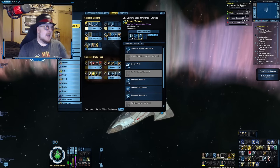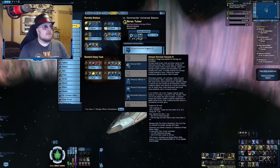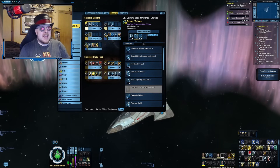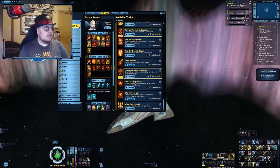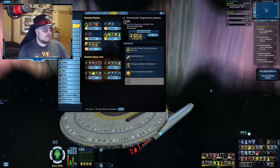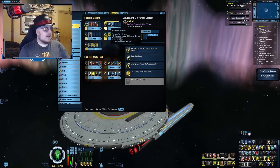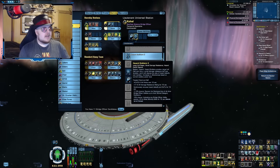Going back to the Improved Photonic Officer setup — say I have Improved Photonic Officer but I only have room for Photonic Officer one. That's not going to be quite as effective as Photonic Officer two, so I could make up for that by throwing in the Boimler Effect into my personal traits. Or if I'm using an Aux-to-Bat setup and don't have room for two seats, I could ditch one seat of Aux-to-Bat and instead supplement with a Photonic Officer seat.